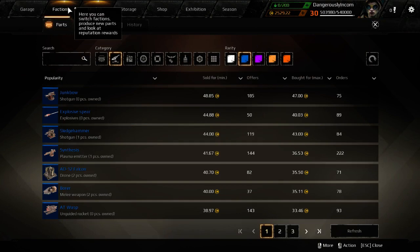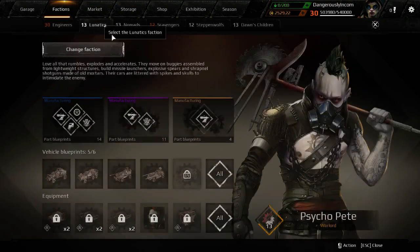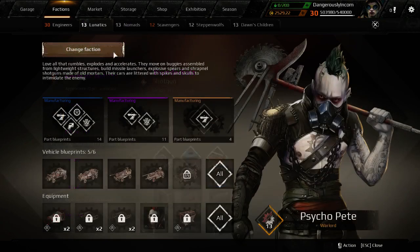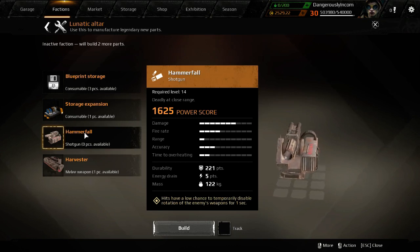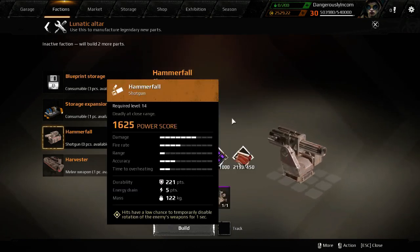And it gets even worse. Blues take an hour. Purples take six hours — the market can seriously change in six hours. And then it gets even worse when you go up to the yellow legendaries: 21 hours. The market can totally turn around.